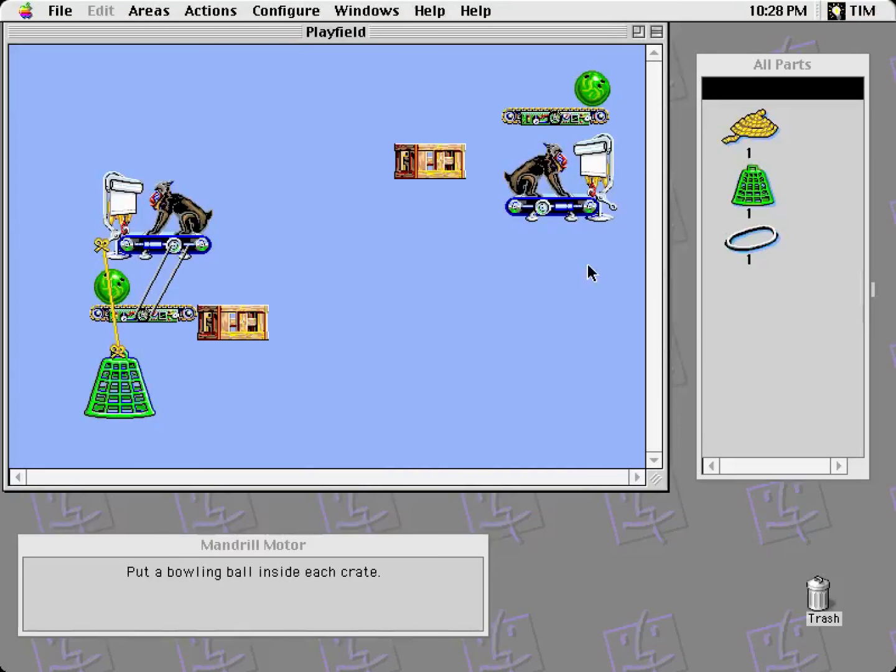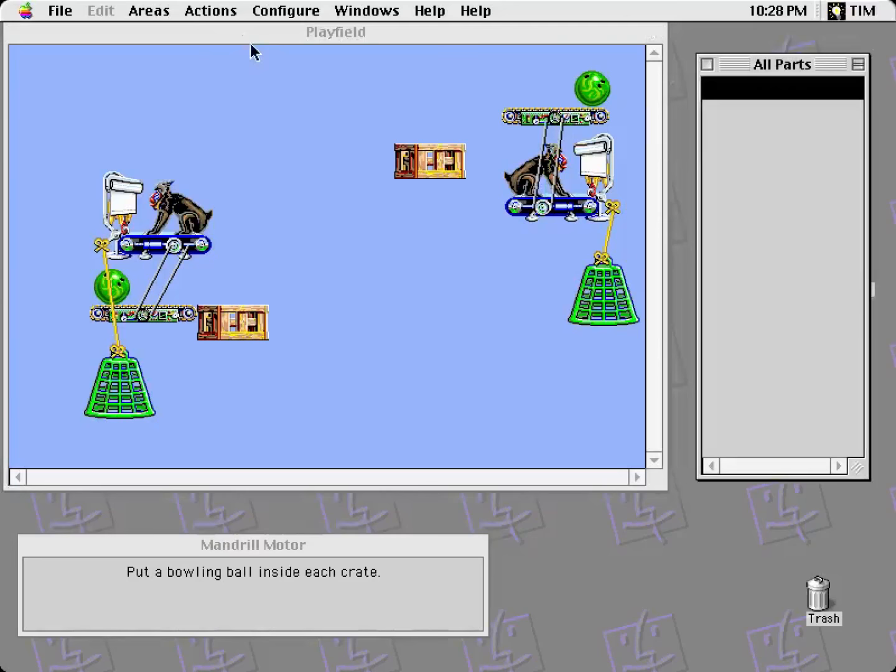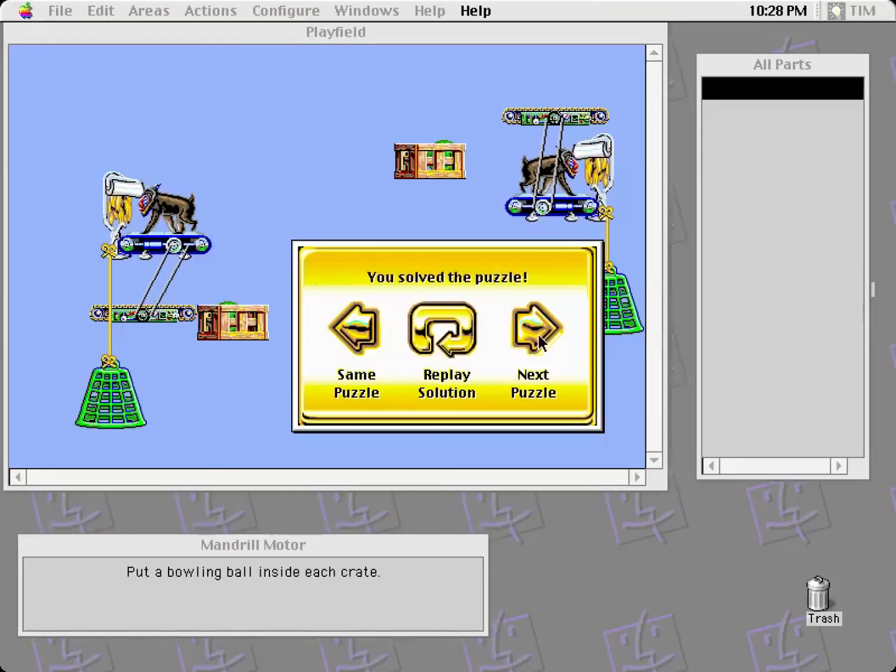Mandrel motor. Put a bowling ball inside each crate. This ridiculous mechanism consists of some sort of monkey on a treadmill with bananas behind a pullshade. You have to pull the shade in order to reveal the bananas, to make the mandrel want to walk forward and turn that into rotational energy. This game's a bit goofy.